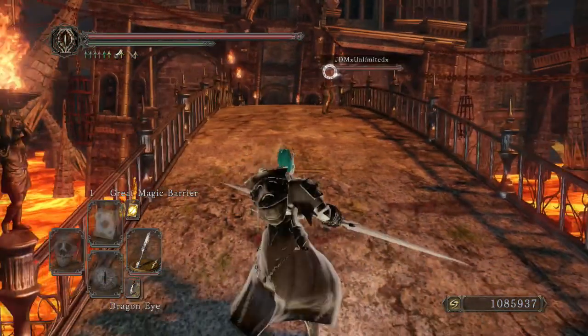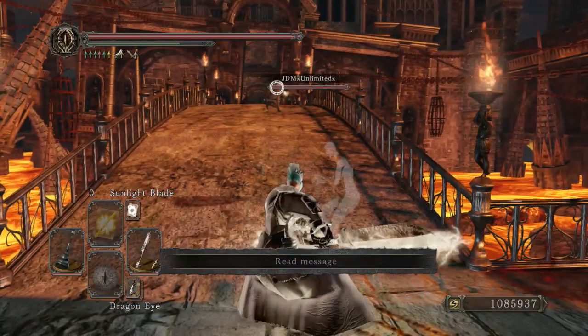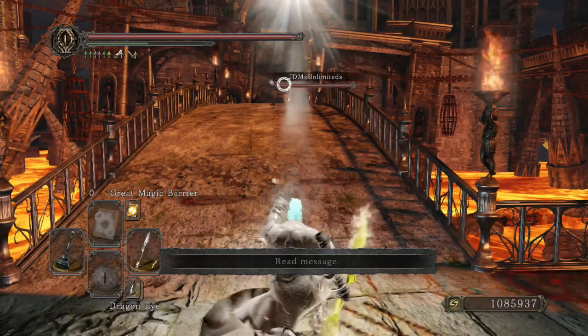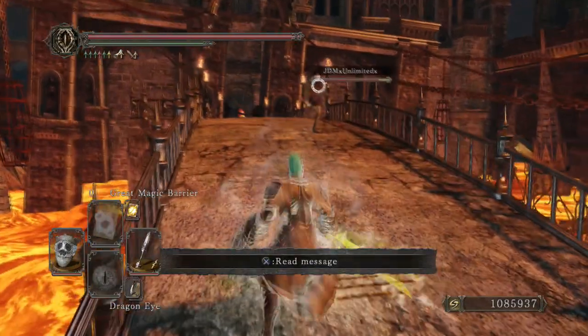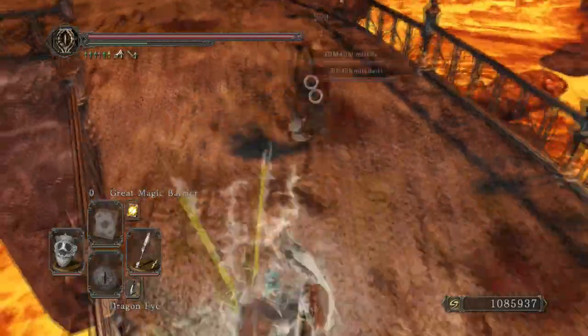Now we're going to get into the details of this weapon. Its base damage is at 90, and I've actually infused mine with lightning and upgraded it to plus 10, so my base damage is at 126 with a 126 base damage in lightning. It has 120 counter strength and does 30 poise damage per hit.